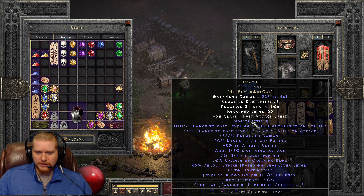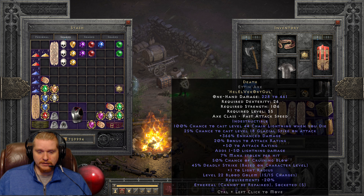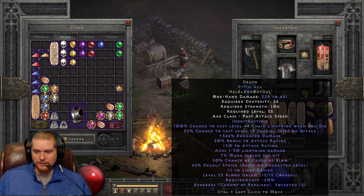We could have rolled between 300 and 385% enhanced damage. We rolled 366% — not bad. That's actually not a bad roll at all in my opinion. We could have been 66% lower than that. And I think that was pretty much the only variable to roll on this.